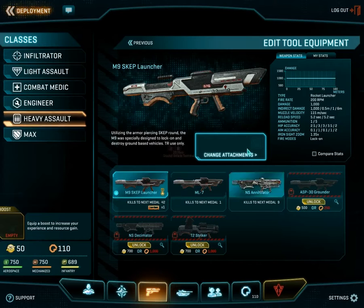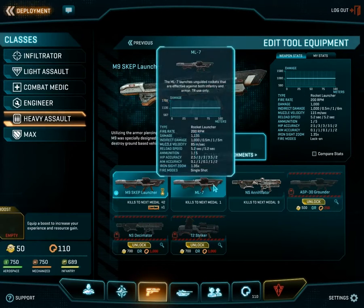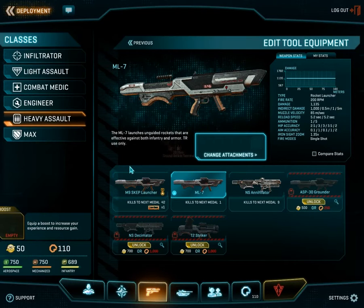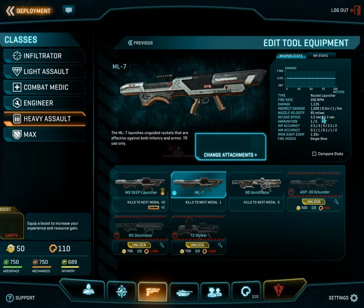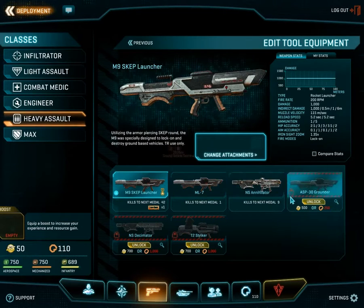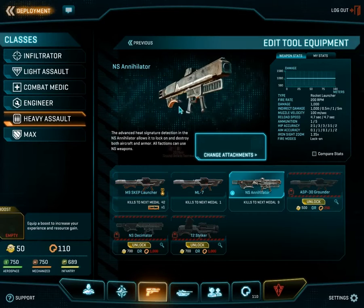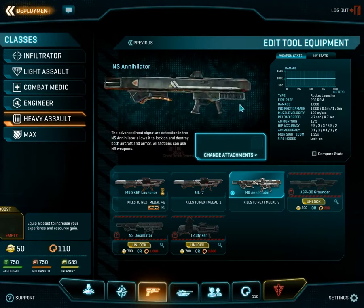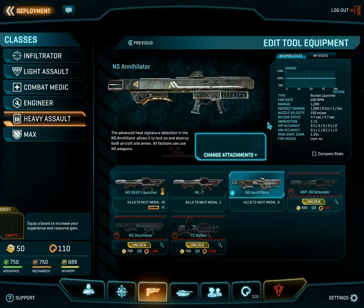Some guns are better looking than others. It's very disappointing — all that's different is the stats for the most part, unless you buy NS guns. NS guns can be used by any faction and they do have a unique appearance, compared to the faction-locked guns.